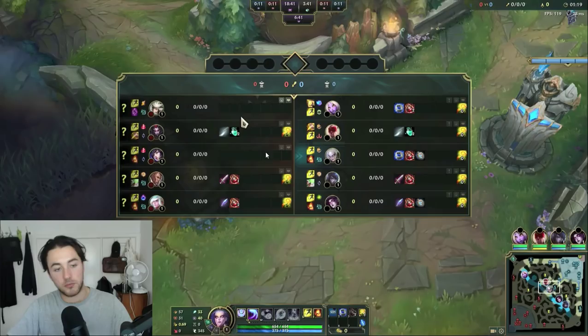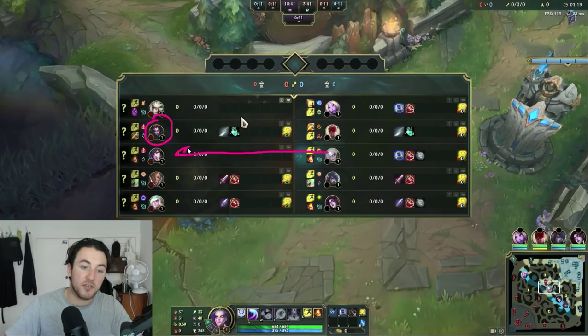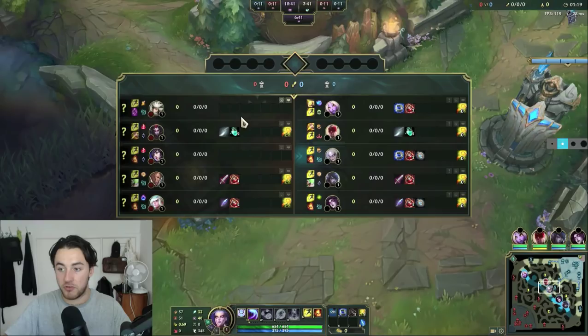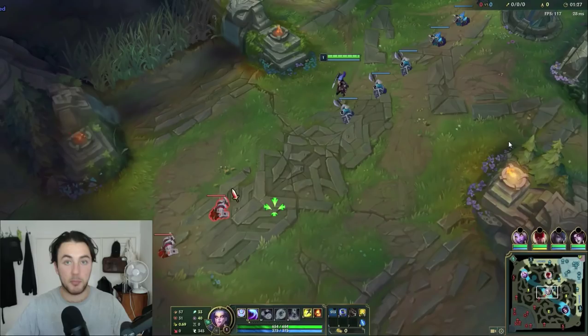Straight away when I'm entering a game as Diana, I think about what the enemy jungle means for early pressure. Given we're versing Elise, she can potentially level two gank — it's not her best, more of a level three, but it's possible. So generally you'll find me leaning to one side of the lane early to prevent that level two from happening. In most Diana versus range matchups, you want to let yourself get pushed in and remain high HP. We both have Ignite mid, so there's no utility advantage — it's combat spell versus combat spell.